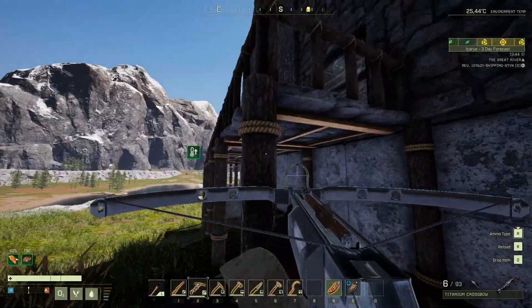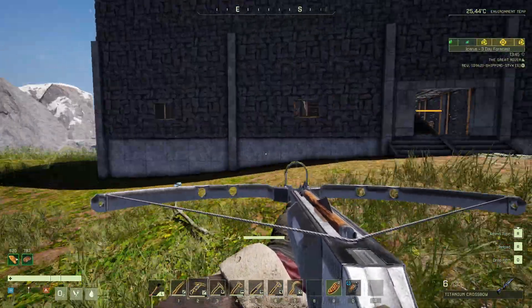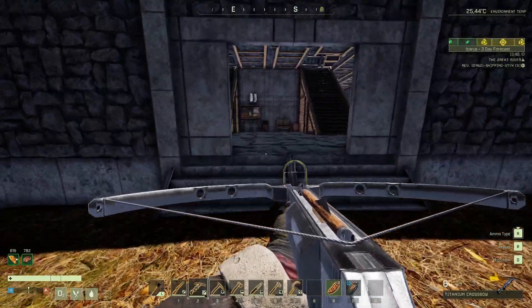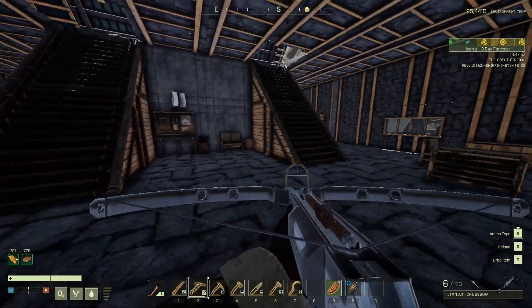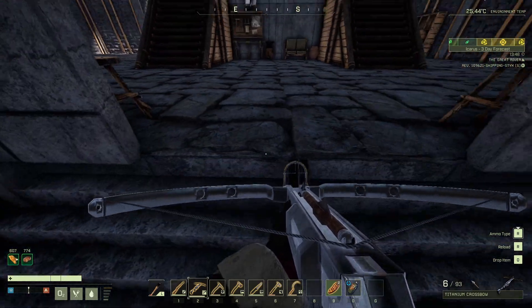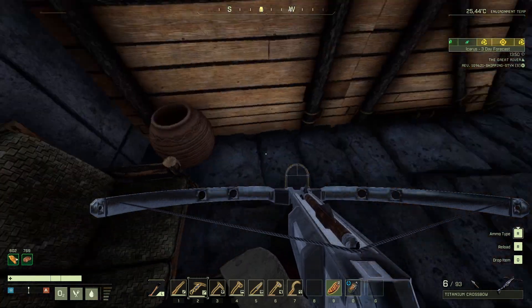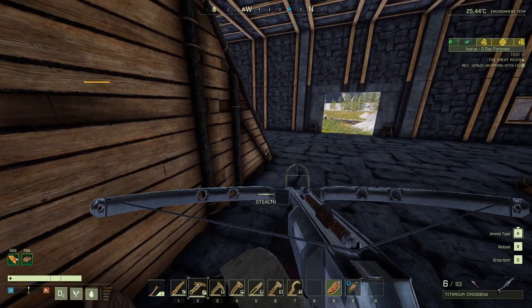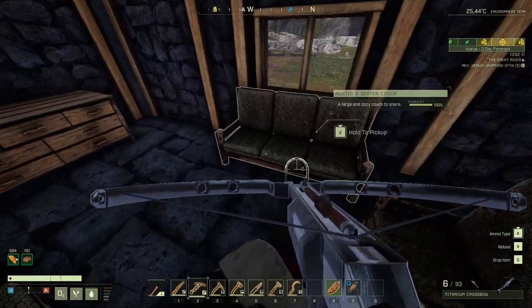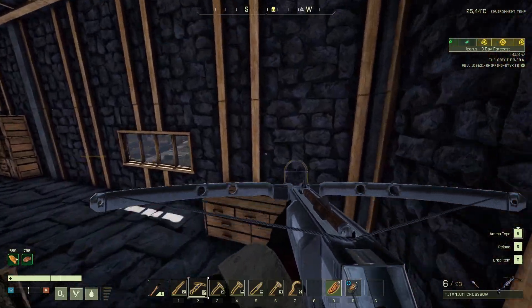We started off with wood beams to give us the framing of where we want to put things. We're going to be putting a patio out in the front here, so it's not just going to be boring. Essentially when we come into the main area we have our mission board right in front, and then a little seating area — kind of like when you go to the doctor, you can just sit down and wait.